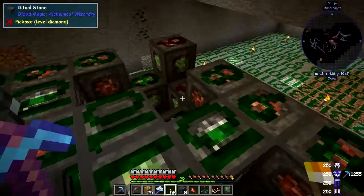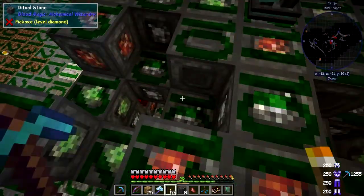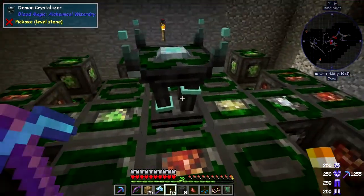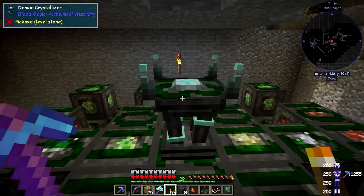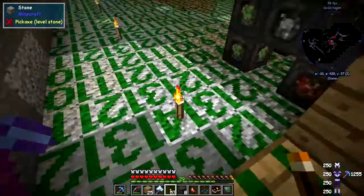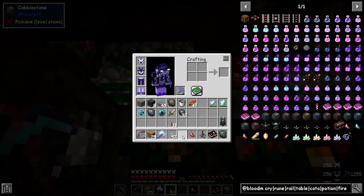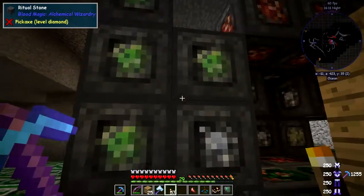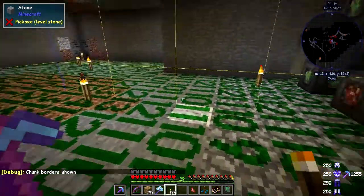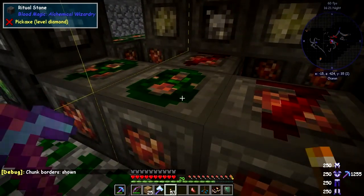I'll put a torch in the middle to light up that area, and we'll need the same on the other side. There's still a slightly dark bit down there. Let's see if this does what it needs to. We need to go back down and put down a crucible — it doesn't matter too much where, just double check we're in the same chunk. F3+G shows the spawner is halfway across the chunk.